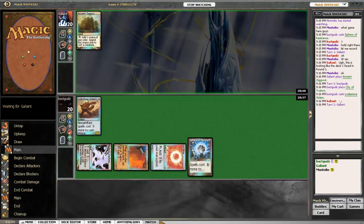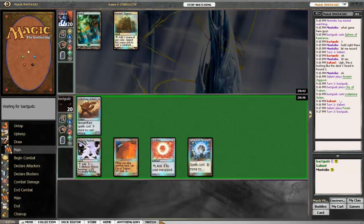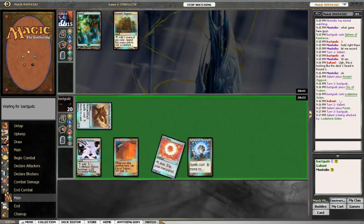How are you Josh? I'm good, doing great. I would guess this game is over already. Yeah, it's not looking too good. Batguds got down the turn 1 sphere and followed that up with a lodestone golem, which is definitely problematic for any deck, let alone a slower sliver build. He's got a lot of high casting costs so he's going to be in trouble against two spheres.